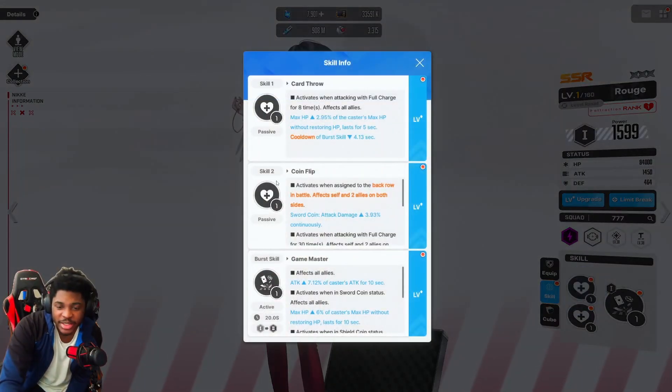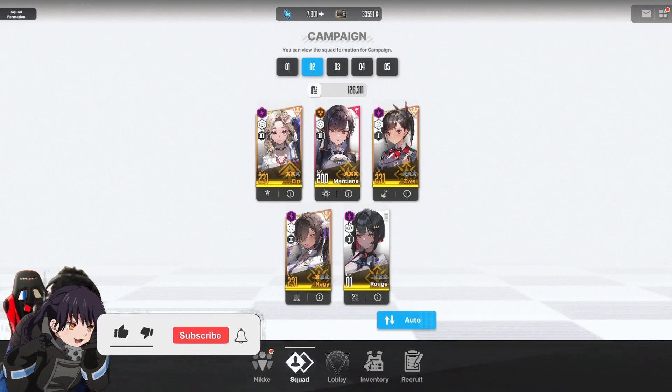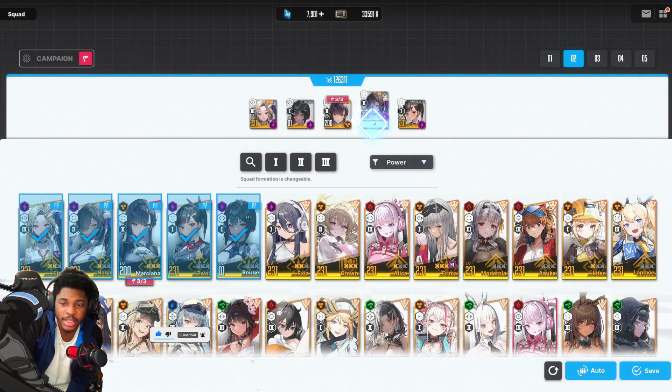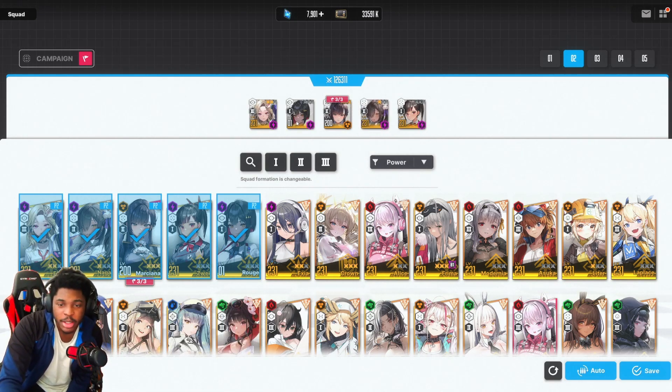Here's how her second passive works. These are the back units - positions two and four. The way it works: when she's in the back row slot, her passive activates where she will support the two allies on either side. So if you put her in slot two, she supports the units beside her, or if you put her in slot four, she supports those two allies instead.